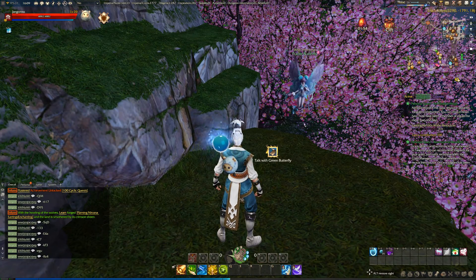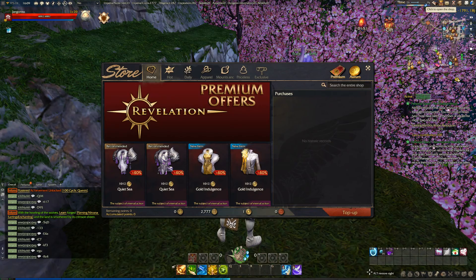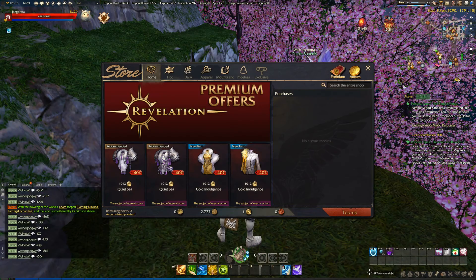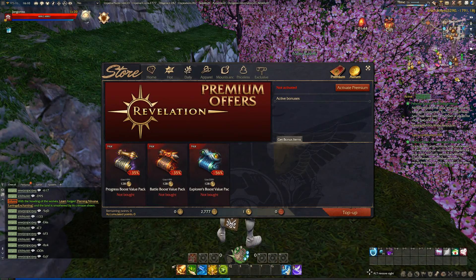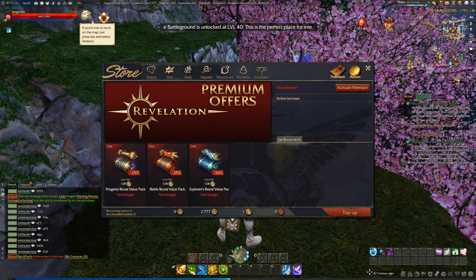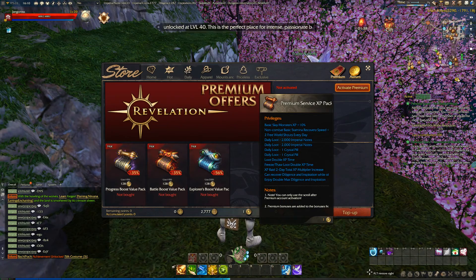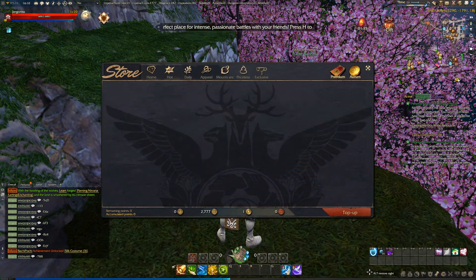You need to click here to open the shop, then look for the premium service option and activate it. But first we need one Arum.